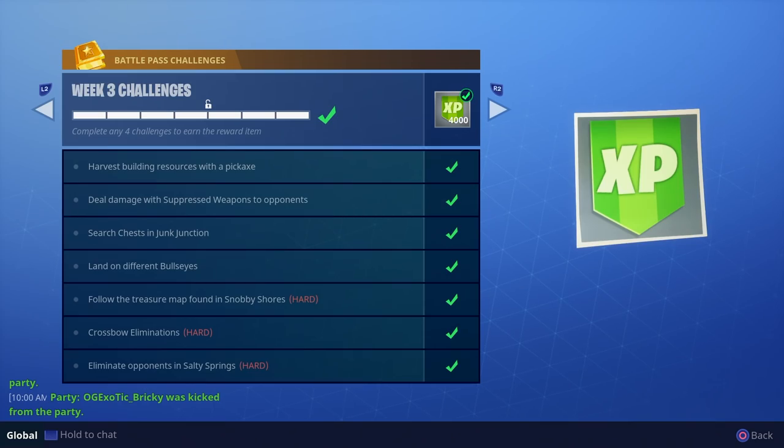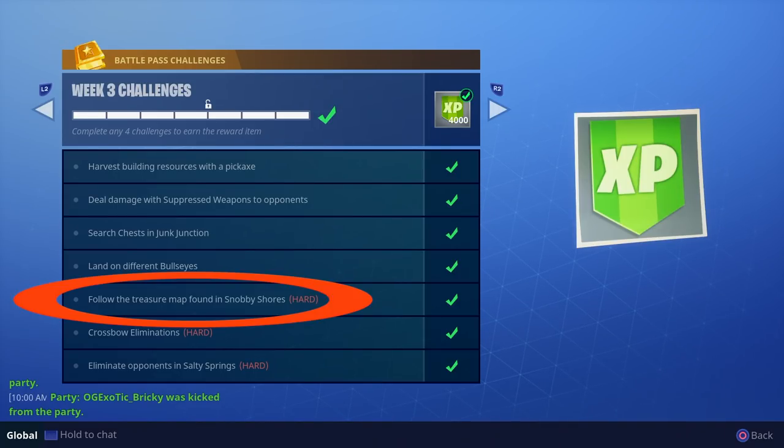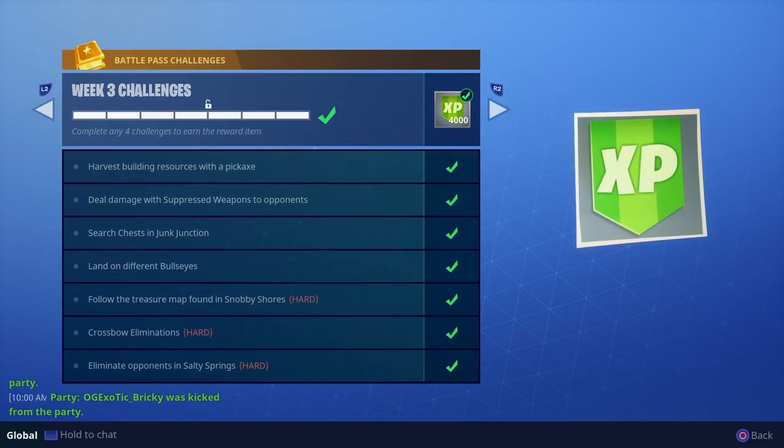The first hard challenge of the week is follow the treasure map found in Snobby Shores. I love these treasure map objectives — it really gives character to the game. It's not just playing the game; you're actually doing a mission within the game on top of trying to survive, which is awesome. It makes the game a lot of fun. Here's me and Brookie's reaction to finding it ourselves.